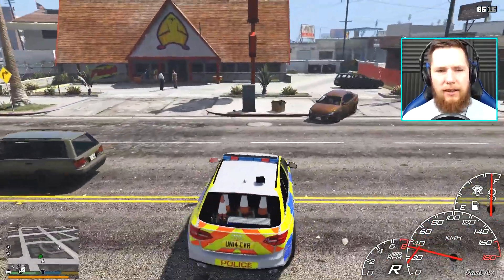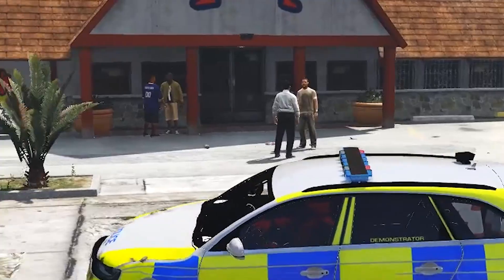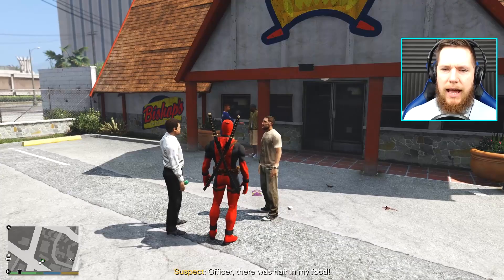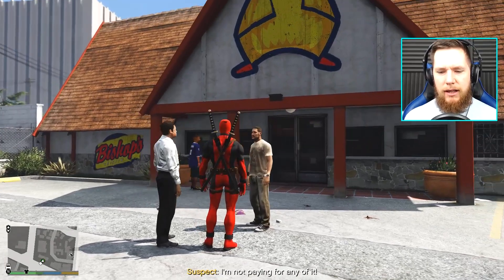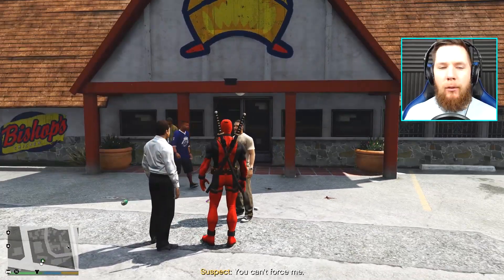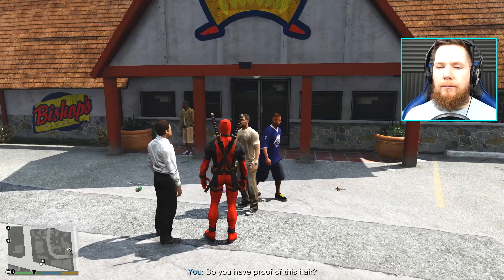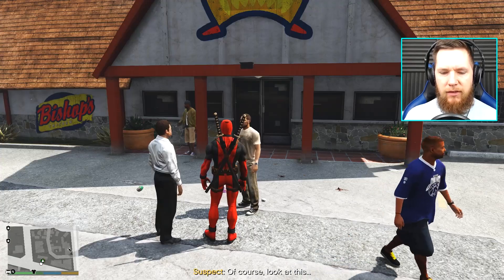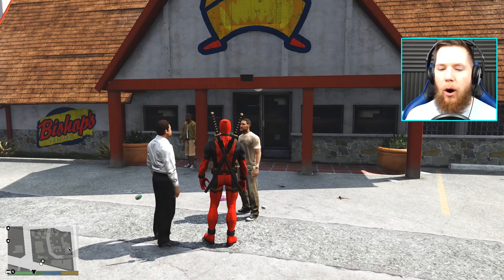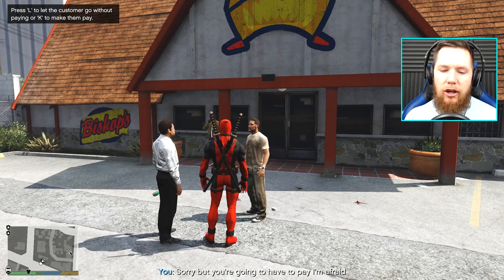Alright, pulling up on the suspects now. Apparently one of these guys is refusing to pay — let's have a look. Yo, what's up? It's me, Deadpool. There was hair in your food, is it? I'm not paying for any of it. I don't know about that — you can't force me. Mate, I'm Deadpool. Is this your boy? Stand aside, bitch. You have proof of this hair? Of course. Shows a picture, but no hair can be seen.